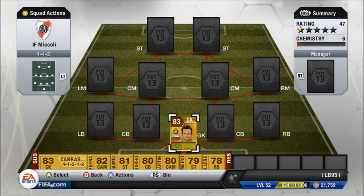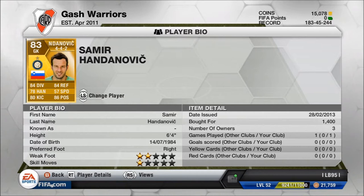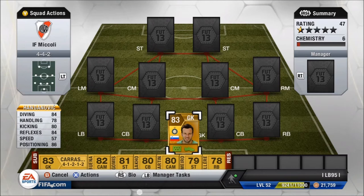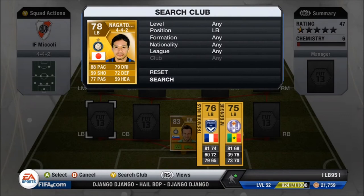We're going to start off with the goalkeeper. We have Handanovic. I've never really used him — I used him for a game and didn't get a good feel with him, so in the games I show you I'll probably be getting used to him. He cost me 1,400 coins, which isn't bad. He's six foot four, perfect height for a goalkeeper. His stats are really good: 84 diving, 70 handling, 80 kicking, 84 reflexes, 86 positioning — some really good stats for an 83-rated goalkeeper.